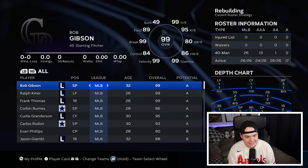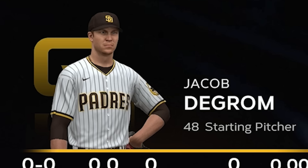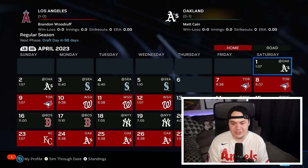Stan the Man on the D-backs. Bob Gibson on the Rockies — it's going to be rough pitching in Coors. The Dodgers have Barry Larkin, Ryan Howard, and Aaron Judge. Jacob DeGrom on the San Diego Padres. Finally, the Giants have Edgar Martinez and Mike Piazza. So let's get this simulation started.